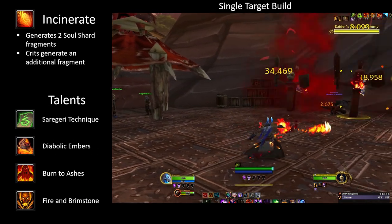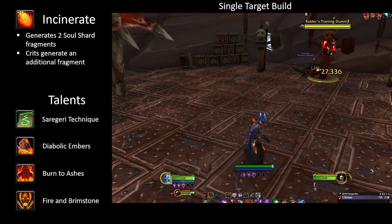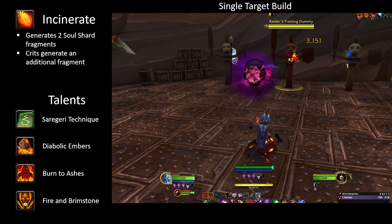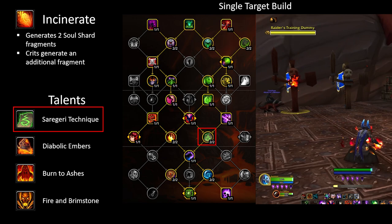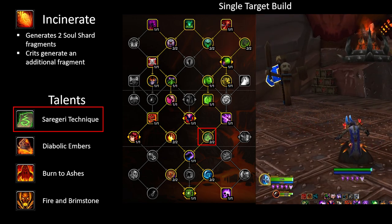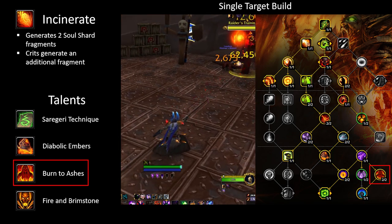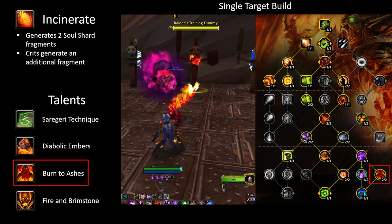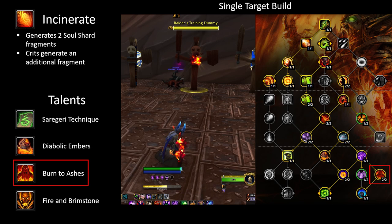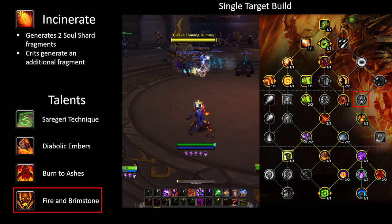Incinerate is the main filler damage spell and soul shard fragment generator when you either can't or don't want to cast something else. It generates 2 soul shard fragments and an additional fragment when it crits. The talent Sargerai Technique will make Incinerate do 10% more damage. Diabolic Embers doubles the amount of shard fragments it generates, and Burned Ashes makes Chaos Bolt and Rain of Fire give your next 2 Incinerates a 30% damage boost, stacking up to 6 times. Fire and Brimstone turns Incinerate into an AoE spell, making it hit all enemies near your target.